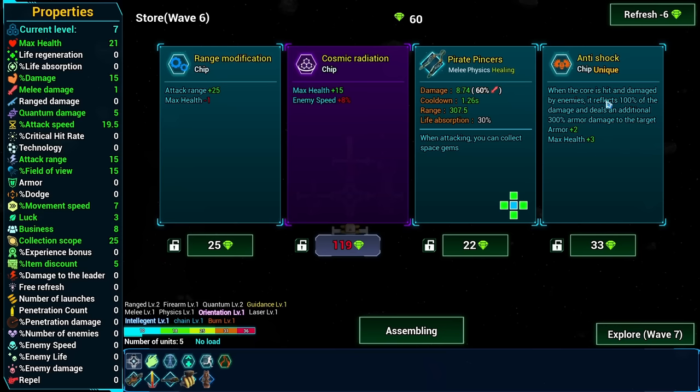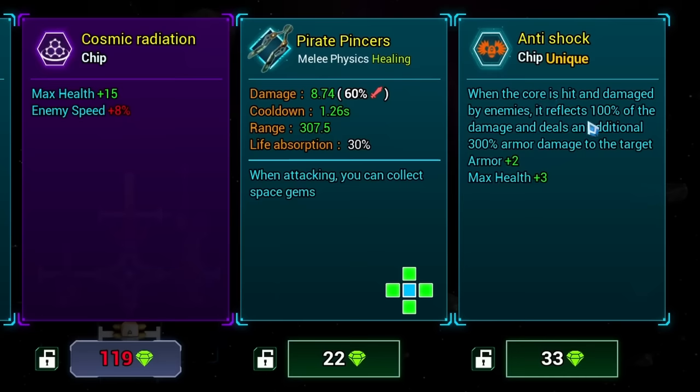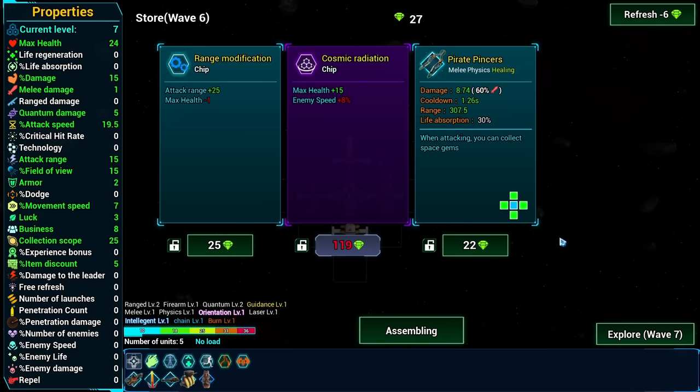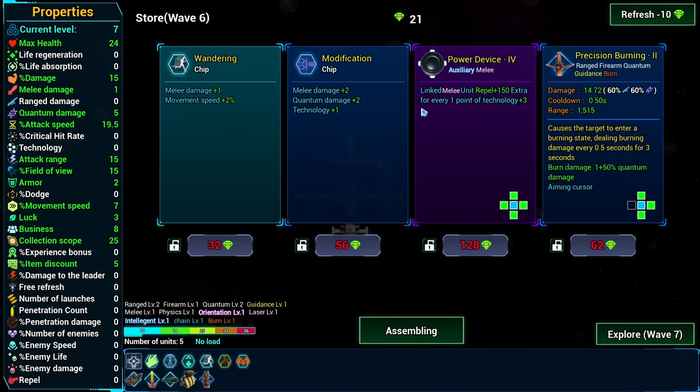Extra attack speed. Wait, what is this? When the core is taking damage it reflects a hundred percent of the damage? Wow! I need to see that in action. Probably refresh once - hopefully something we can lock away for later.